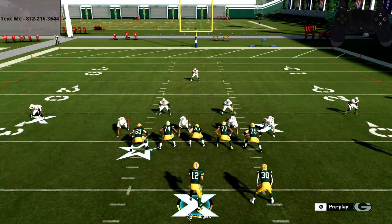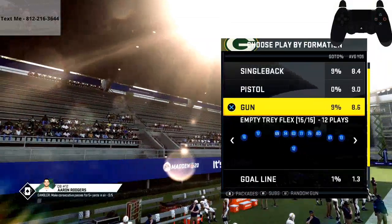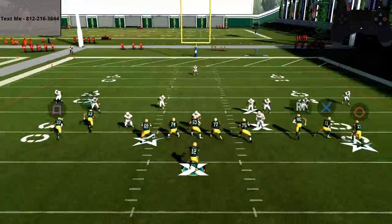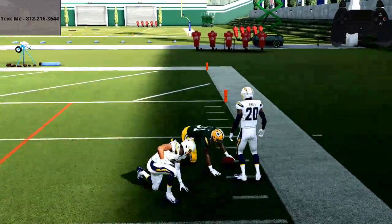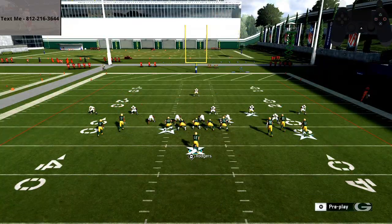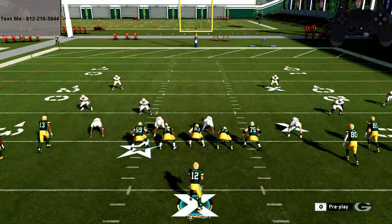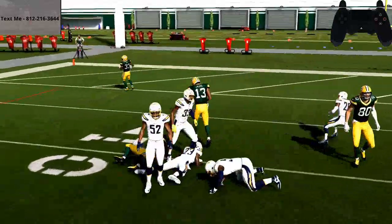Let me show you why this is important on blitzes, especially from a five-wide formation. He's going to send pressure, and if you're just dropping back, it takes a long time to get the ball out — I almost took a sack even with plenty of time in the pocket. But here, the blitz is coming from the right, so I'm going to slide my protection to the right and try to get that guy double teamed. Now I can step up and make a read. Simply holding the left stick in that direction is going to help you a lot and let you get the ball out faster.